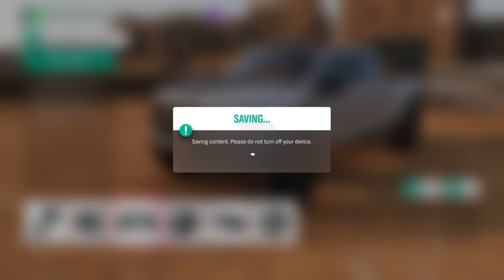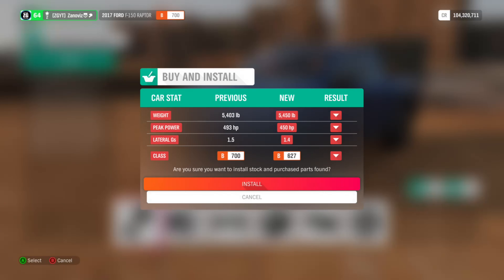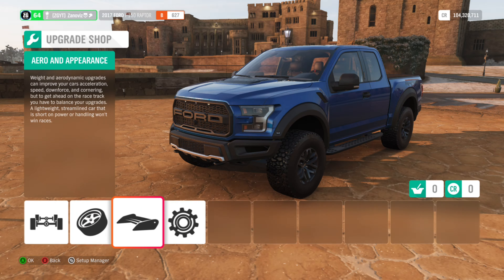Here's the Raptor. We're going to reset it to its default settings. We're going to make sure it's rear-wheel drive, then we'll up the horsepower on the stock engine as much as we can. From there, we can upgrade the transmission, do weight reduction, and all that stuff.